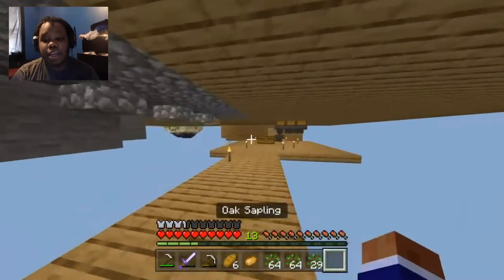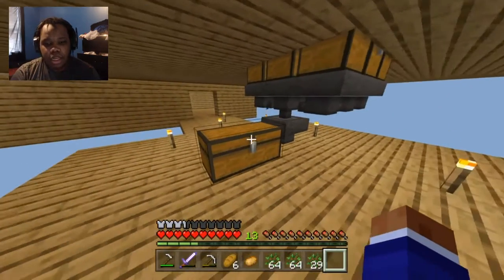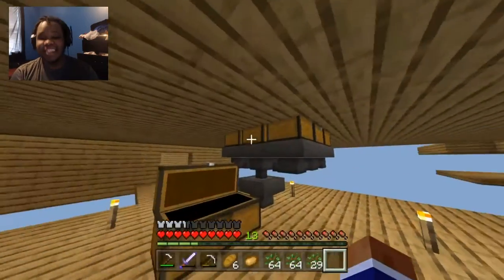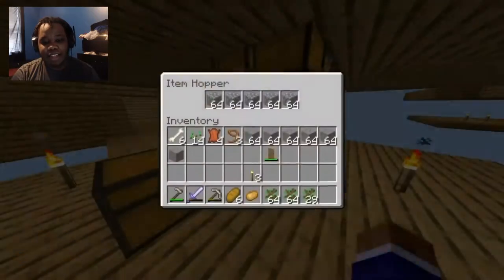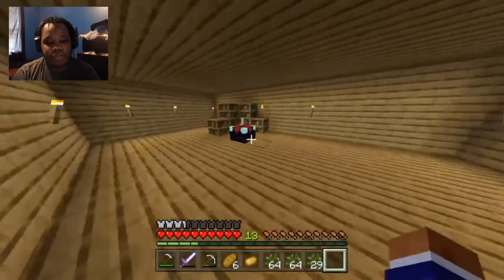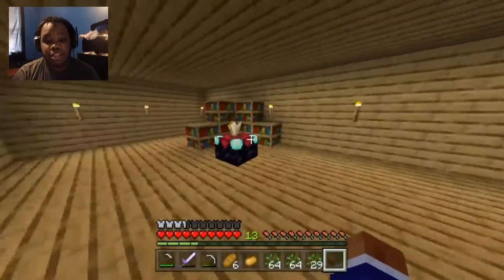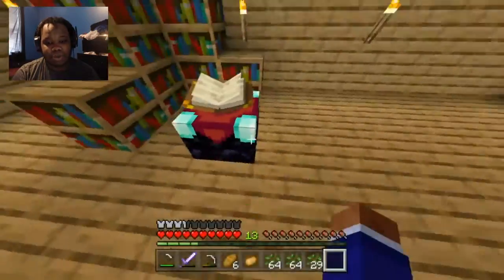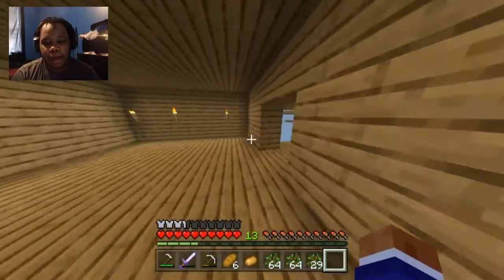Anyway, before we get into that, I want to actually show you guys around real quick. First of all, we have this much cobblestone to hold in — ain't that crazy? We have enough cobblestone to cover everything. We also have an enchantment room; I still need to put in more books above this so we can get more knowledge in here and actually enchant some good stuff.